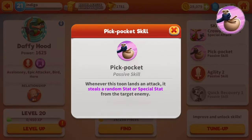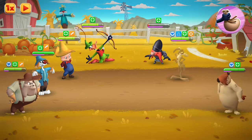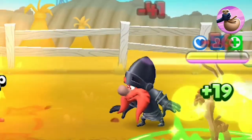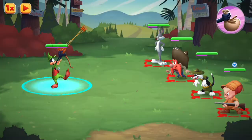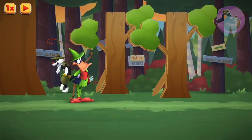Daffy Hood also has a passive skill unlocked from the start called Pick Pocket, which perfectly goes along with his Robin Hood persona. With the Pick Pocket passive, anytime you land an attack you steal a random stat or special stat from the target enemy. This is a great passive just for the fact that it's automatic and will only have the potential of making your Daffy a stronger attacker on the field.